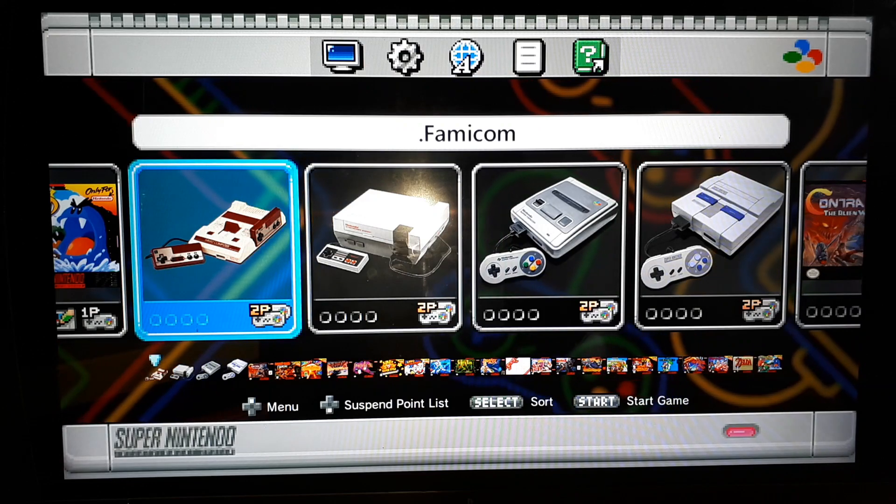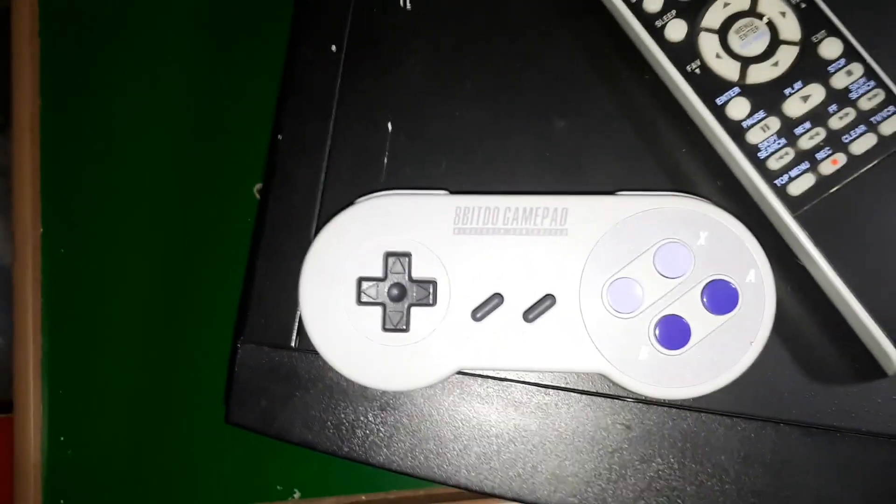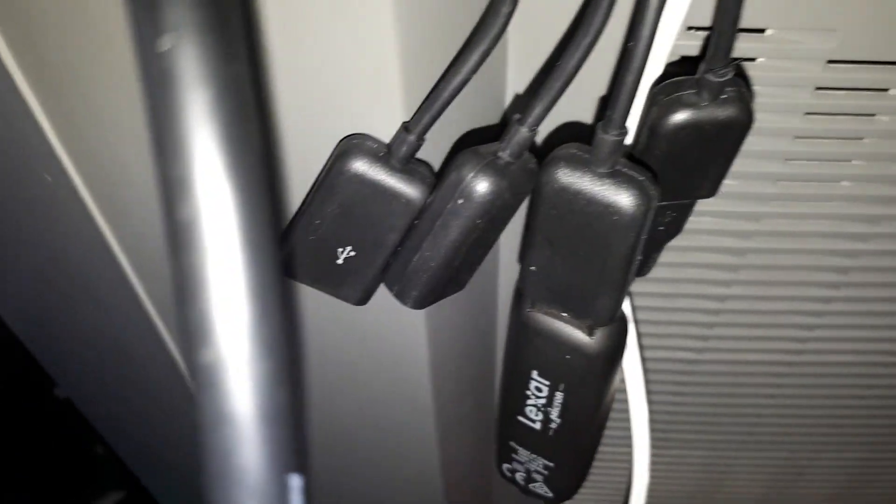This is an SNES Classic — just my SNES Classic US Edition. I'm using the 8Bitdo controller — love that controller — the SNES30. And then I have the Allegiant OTG adapter: power comes in right there, my USB stick is right there, and then I have two more ports, which I will be doing some testing on with different USB controllers and USB adapters to see what works.